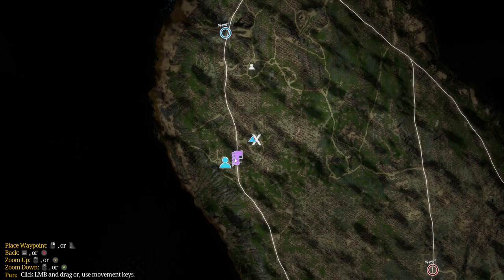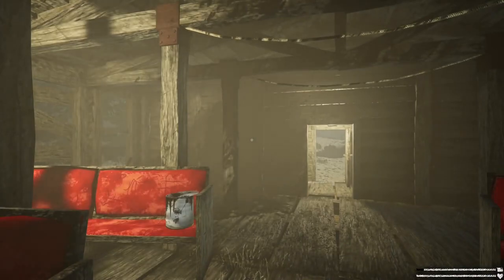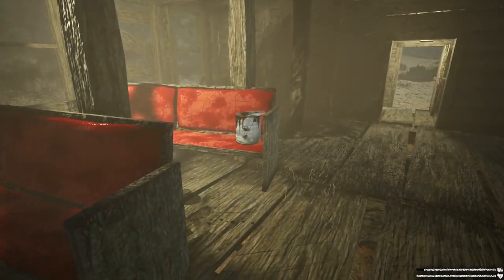The black paint can is located on the top left of the map as well. There will be a black church on the left side of the rail yard. Enter the church, turn around, and you should see the paint can sitting in one of the pews.